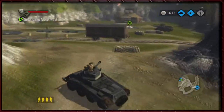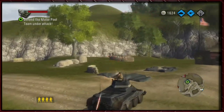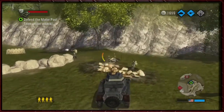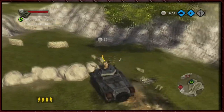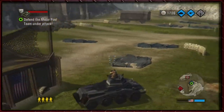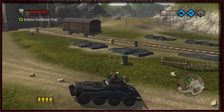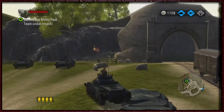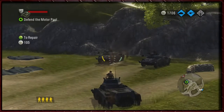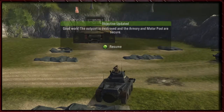We've got the 50s over there guarding, and then we've got this tank rolling the battlefield — we're in a good position. Is that what you got? I was expecting some effort. Trying to get a tank of your own? Unwise. That grenade was cute — it was like a last desperate effort. Good work — the outpost is destroyed and the armory and motor pool are secure. Damn right it is.